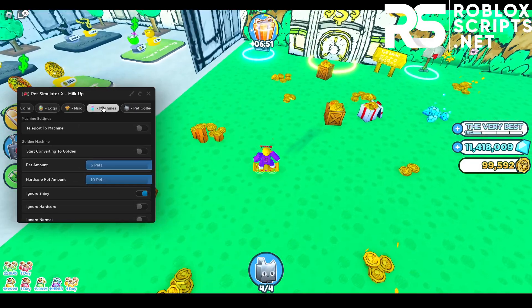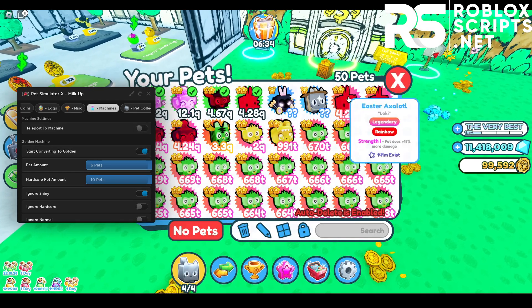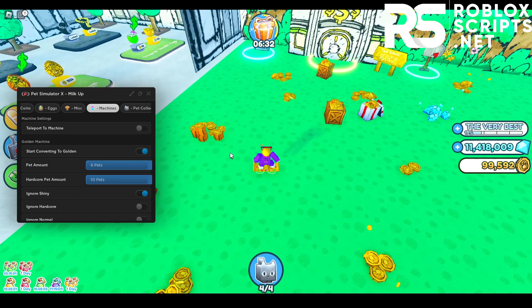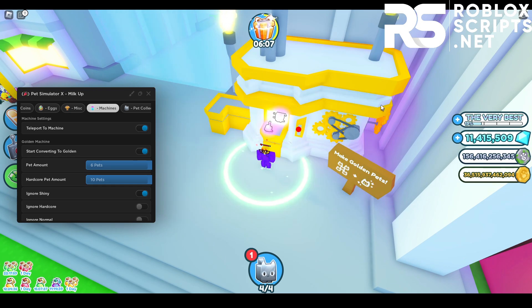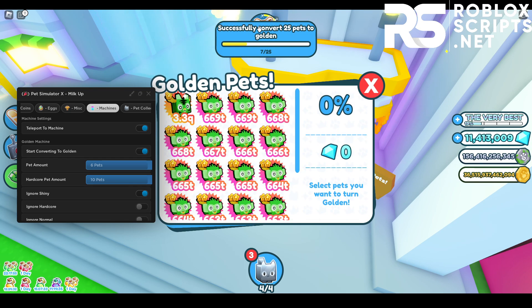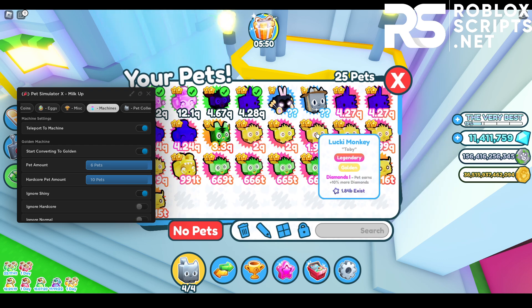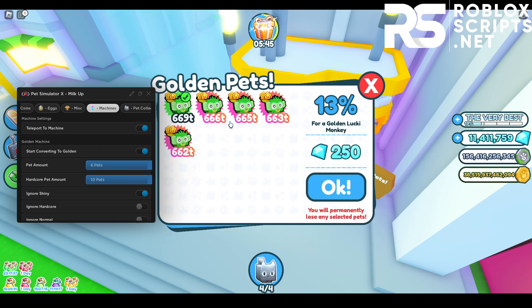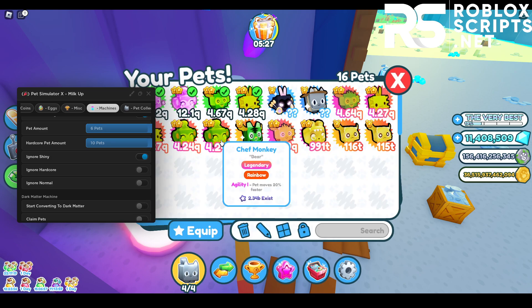Next, go to the machines tab. You can teleport to the machine and start converting to golden. Enable that and teleport to the machine. Every time you see a spark, it means you've successfully converted. You can see all your new golden pets. I'm going to convert these ones as well, and you can also start converting to rainbow. It looks like it's done — there you go.